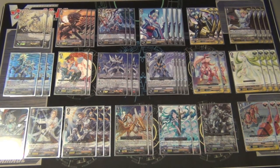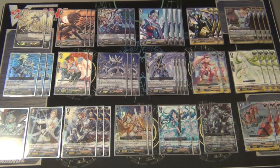I run 2 Akane - she gets a lot better in later sets but she's still pretty good. She's an 8000 and you can counterblast 2 and search for a High Beast. Then I run 3 Knight of Silence Gallatin - probably one of the coolest looking cards in the deck, a 10k Grade 2.